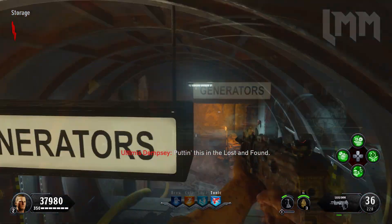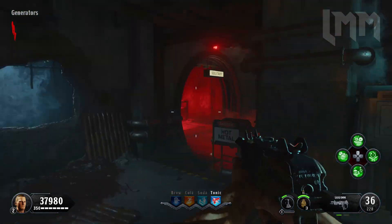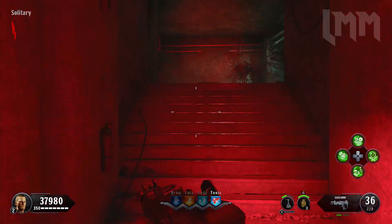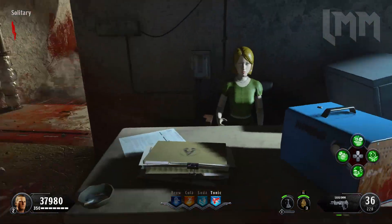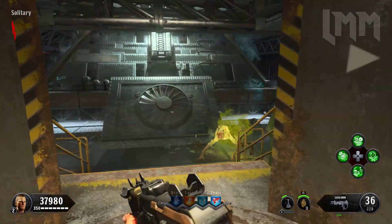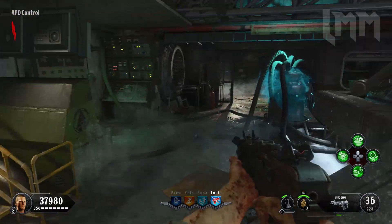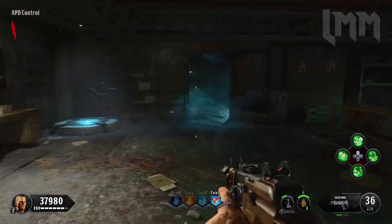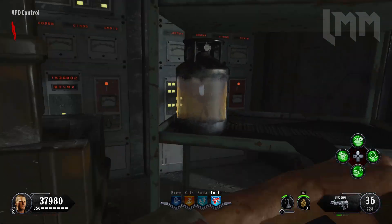Then you want to head back to generators and into solitary, which is sort of the red lighted corridor that heads up. Basically the first location is right here on the desk. The next location then is on the chair, just where I marked there. And if not, it's over the other side of the room in the corner here on this sort of metal tray. And that is your three ray gun part locations.